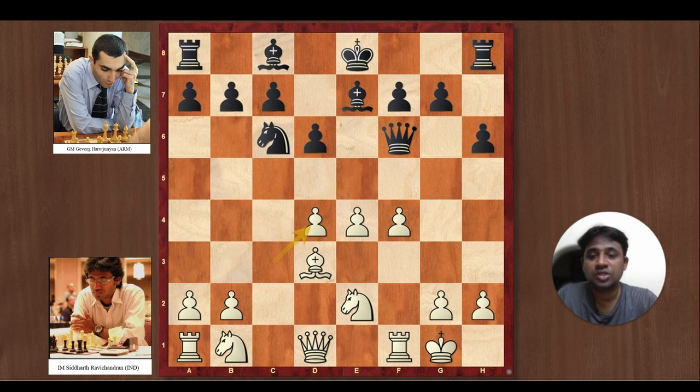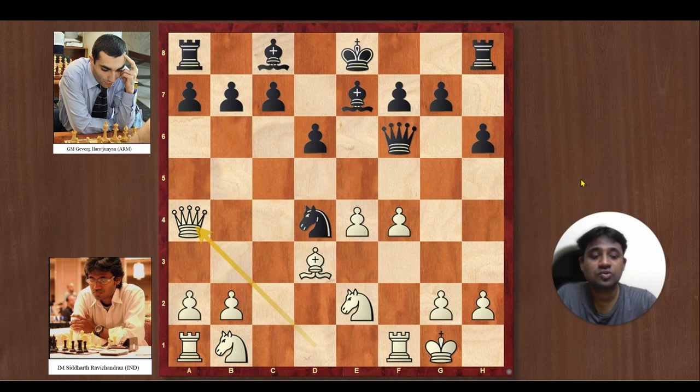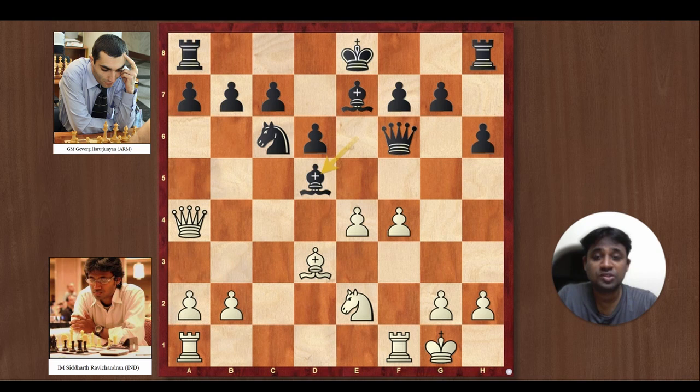You might be wondering what happens if Black captures the pawn on d4. If Knight takes d4, Queen Knight takes d4 — Black would do Queen takes d4 and there is a check on the king. So instead of Knight takes Knight, White has a much stronger option: Queen a4 check, Black is supposed to retrieve the knight since the Knight on d4 is under attack. Now White can play Knight c3, and the Knight is coming to the excellent d5 square which Black cannot prevent. That's the reason Black did not capture on d4.